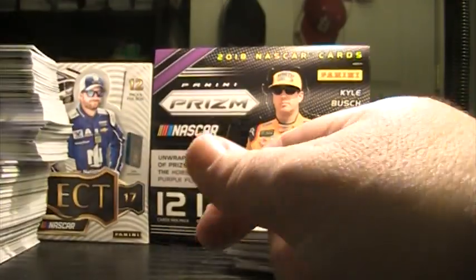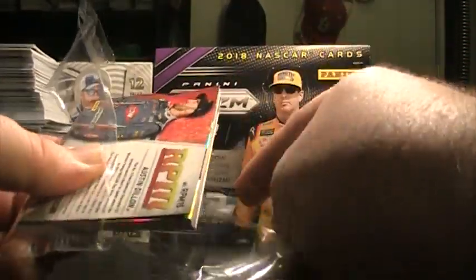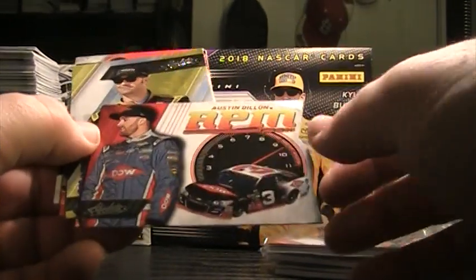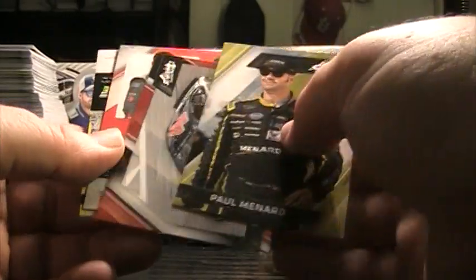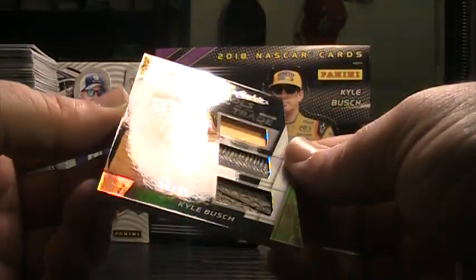You can still grab the eight-box break — we're doing that half case of Prism, which I'm thinking I'll just get from a master, then save the other half for a few weeks down the road. You can still grab spots for that nine-box mixer, which is really starting to sell and pick up steam, so if you want spots you might want to move quickly. Austin Dillon, numbered to 199, and Rowdy — 30 of 99 — fire suit, tire, tire.